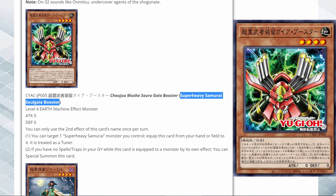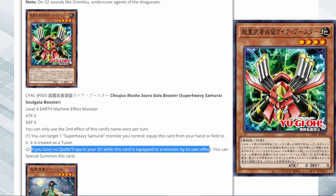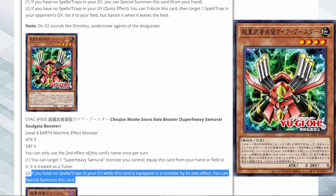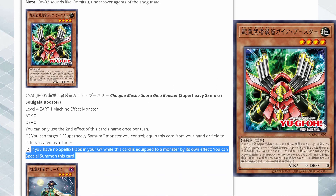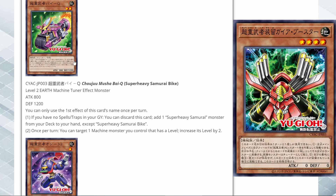Then we have Super Heavy Samurai Sogaya Booster. It looks like a big samurai mask. It's a level 4 Earth Machine effect monster. You can target one Super Heavy Samurai monster you control and equip this card from your hand or field to that monster — it is treated as a tuner. If you have no spells or traps in your grave while this card is equipped to a monster by its own effect, you can special summon this card. Converting a monster into a tuner is nice — it makes it easier to go into a synchro monster. Interesting card, though I don't think this one's going to be as useful as the others.